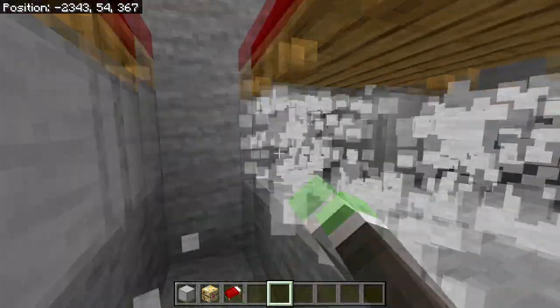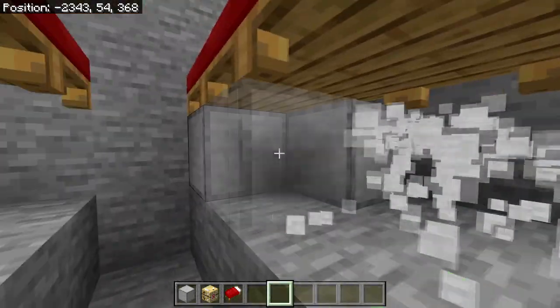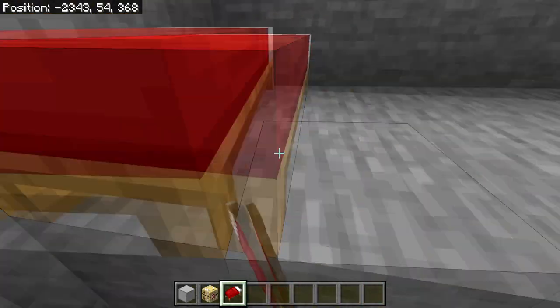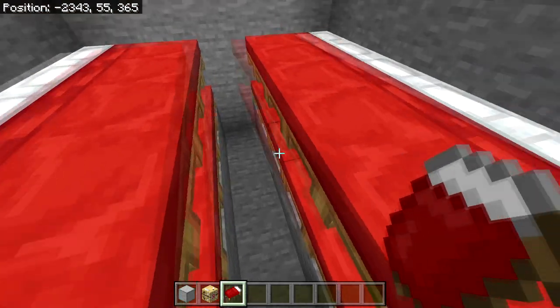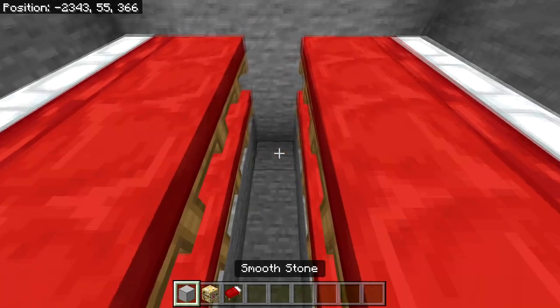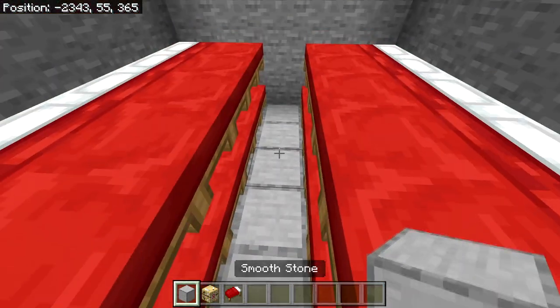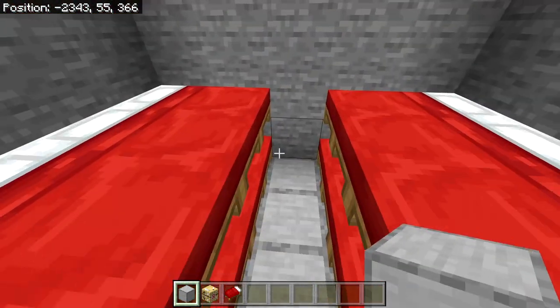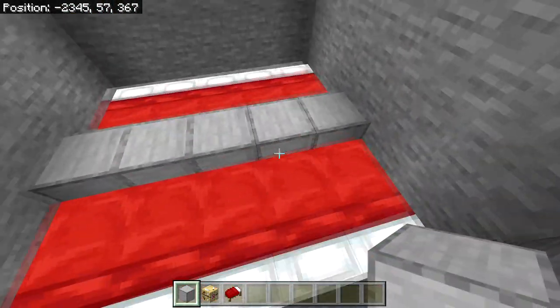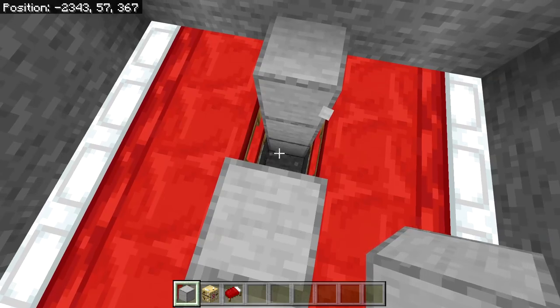Head between the beds, break one more block down, then remove the blocks you originally placed and replace them with beds. After that you should have a total of 10 beds on each side, equaling 20 beds together. Fill up the bottom row with blocks to prevent mobs from spawning there, then build the wall one more block up and then one more, so you have a total of three blocks going up.